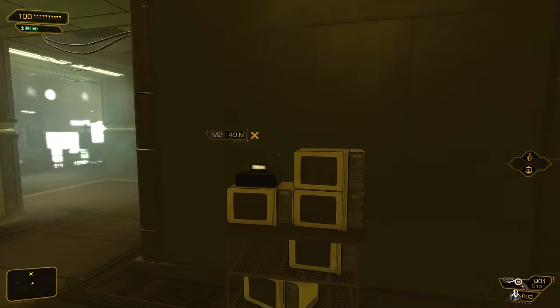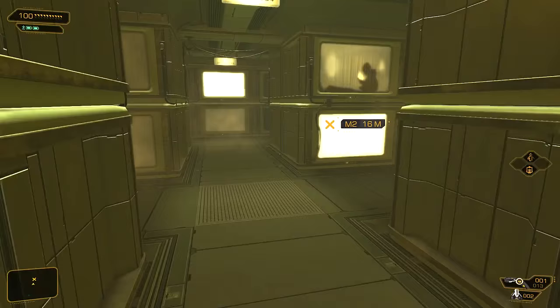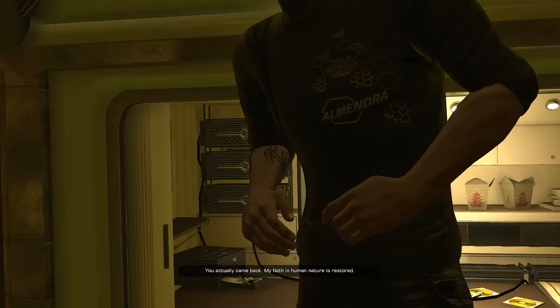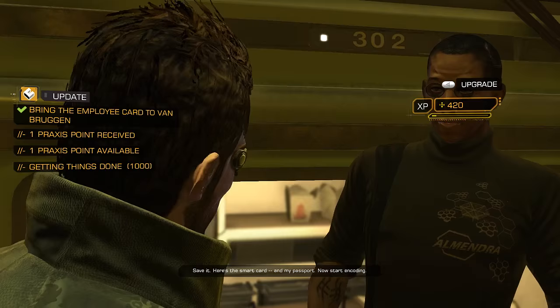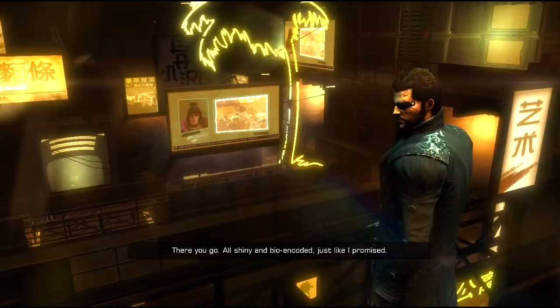Welcome back to the pods. Before we did a few of those little side missions, we had snatched someone's ID card from the brothel, and this guy's supposed to help program it back up so we can actually infiltrate the medical location. 'You actually came back.' 'My faith in human nature is restored.' 'Save it. Here's the smart card and my passport. Now start encoding.' 'There you go. All shiny and bioencoded, just like I promised.'